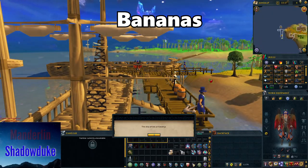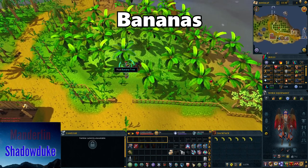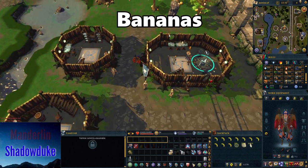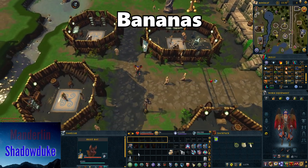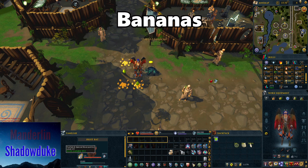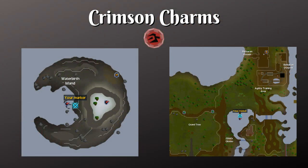For the fruit bat pouch you'll need bananas. Travel to Karamja through Port Sarim using the ferry — right-click to pay the fare and you'll travel to Karamja Docks. Run west into the plantation and pick bananas from the trees. Alternatively, you can craft a fruit bat pouch, turn some pouches into scrolls, and cast the fruit bat's special attack to spawn bananas on the floor. It's not guaranteed though, and as shown earlier, fruit bats aren't really worth doing anyway.